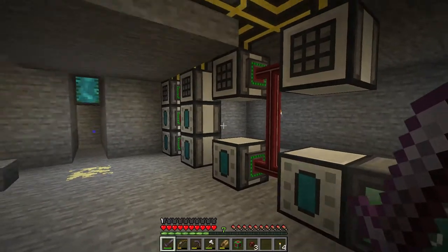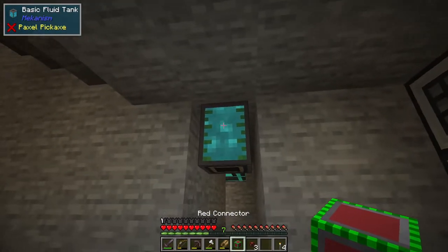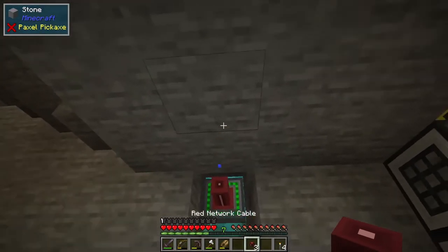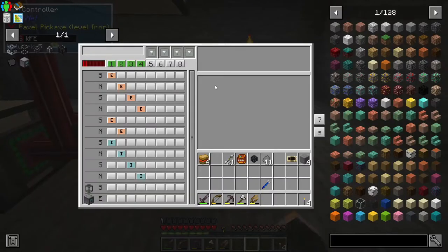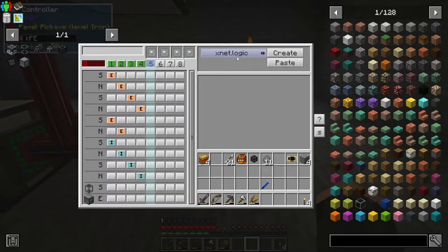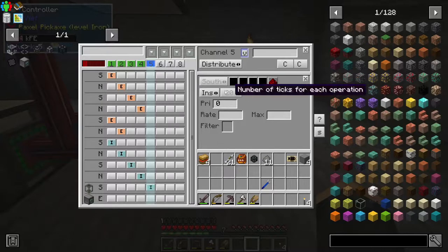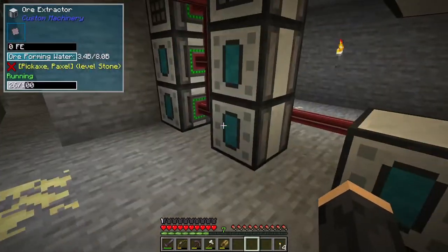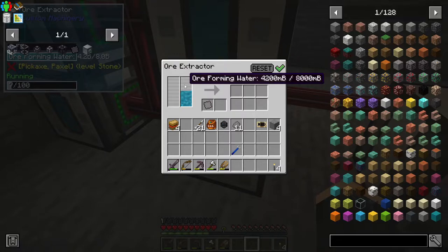The other things we want to do are bring in power and fluid. These machines work on this fluid — it's the same process. Put the connector down, connect it to the network, and then create a channel for it. This time it's going to be XNet fluid. From the south side of that we're going to create an extract, and then create an insert on every single one of these — inserting on the same side as everything else. We should find these are filling up.